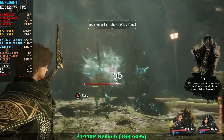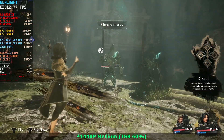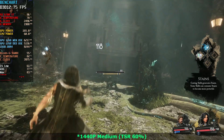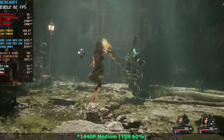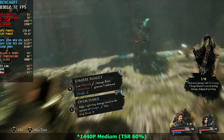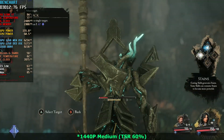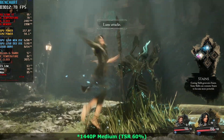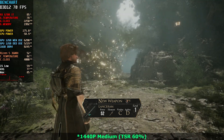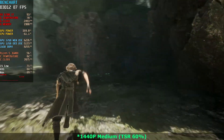Now we're at 1440p. My recommended settings for 1440p is to play at medium settings and use TSR at 60%. That means upscaling from 864p — so nearly 900p upscaled to 1440p — using medium settings. One thing I immediately noticed with medium settings is that the global illumination looks a little bit weird. There is a cave moment where it just looks different compared to the high settings at 1080p.